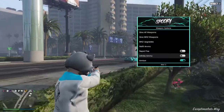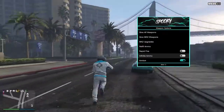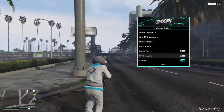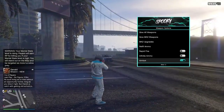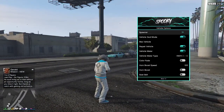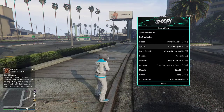Let's test the aimbot — I need to find a target. The aimbot works; you have to be within range, roughly 50 meters or so. Yeah, it works. Then we move on to Vehicles.